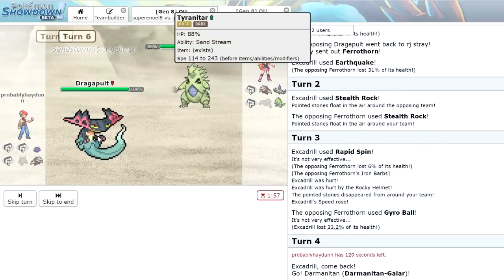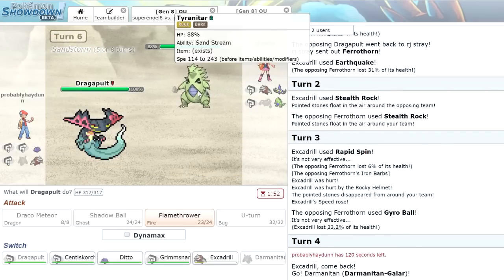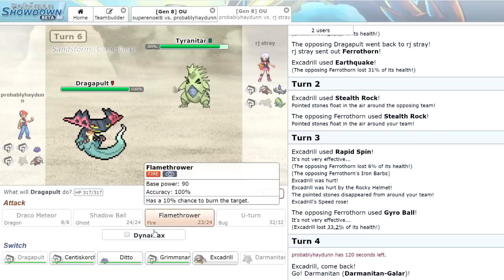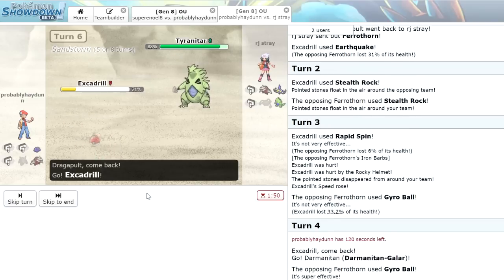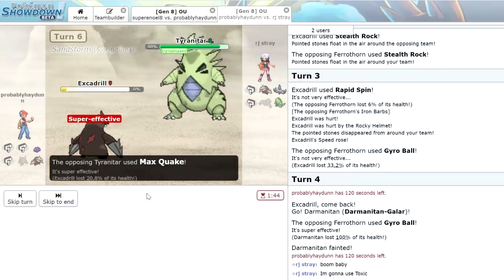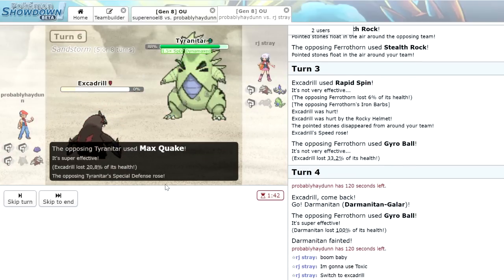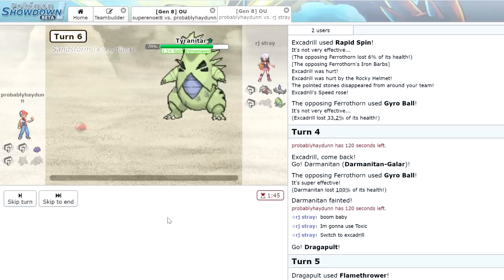Now he brings in the Tyranitar. We are specced into Flamethrower, so we have to get out of here. We have Grimmsnarl, which I don't want to hard switch into. I think I might just go Excadrill just to get some death fodder. Unless this Tyranitar sets up, we'll be in a bad position, but we do still have Ditto. He does Dynamax and goes for Max Quake, getting a Special Defense boost from that. We could bring in Grimmsnarl, and I think this is good for us.